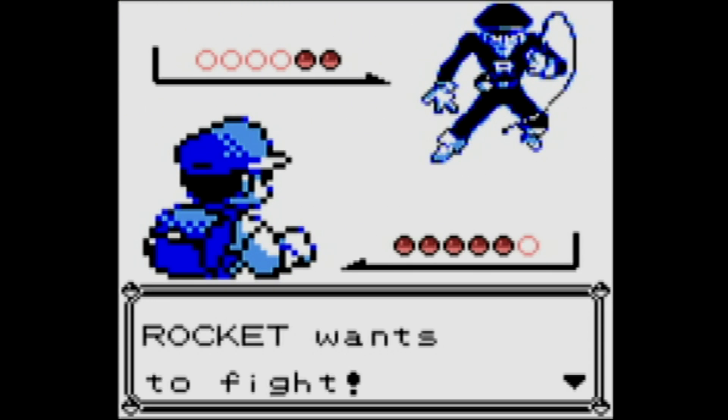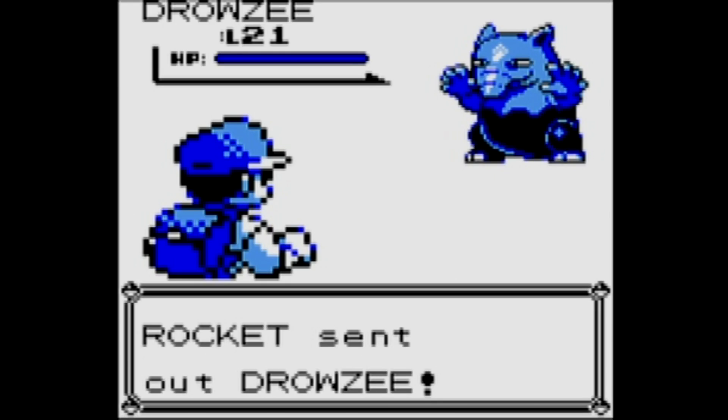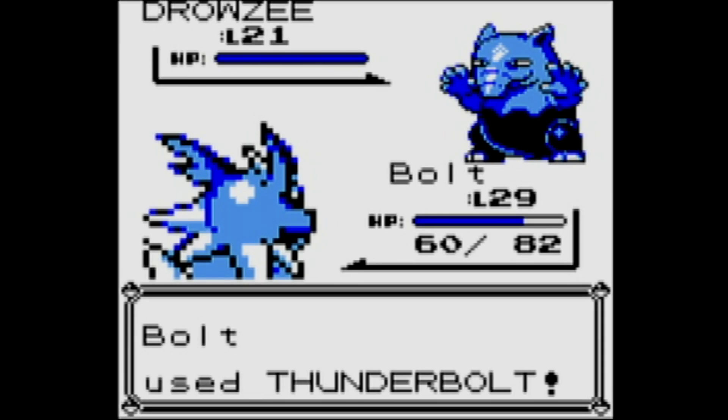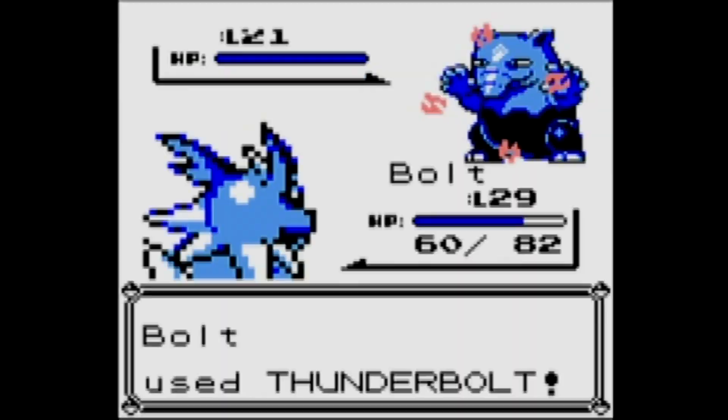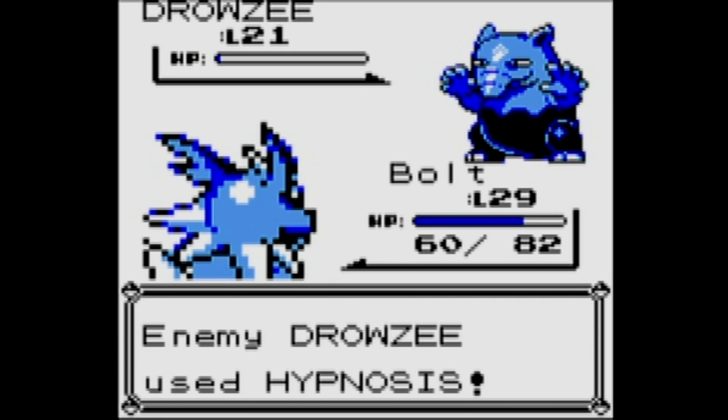Now we're going to go all the way down to the bottom. There are four floors in this hideout, and this place introduced one of the more infamous aspects of Generation One — and that is the teleport tiles, which move you along the ground. No, don't use Hypnosis!